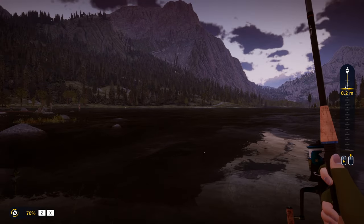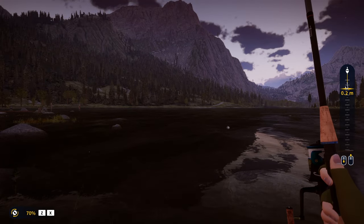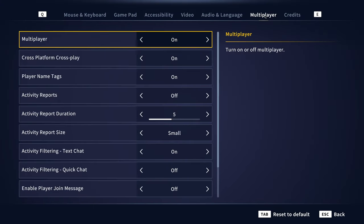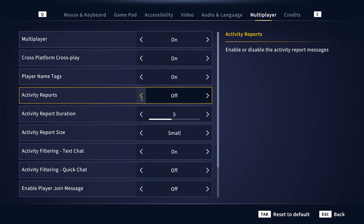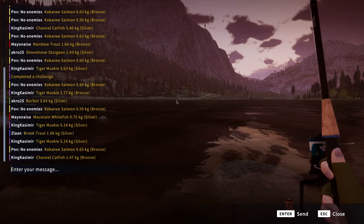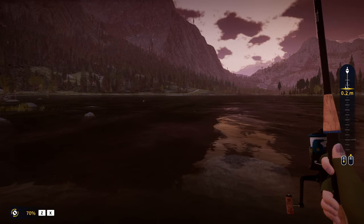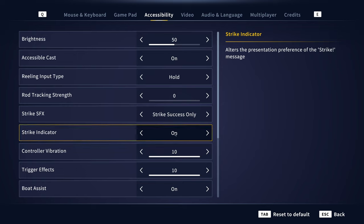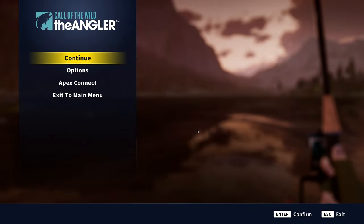Another important option is how to toggle the chat on and off, because it can be overwhelming. It's fun to see what other people are catching, but it gets to be too much. Go to Options → Multiplayer and toggle Activity Reports off. You can open the chat with Enter and close it with Escape. Also, go back to Accessibility and check the Strike Indicator setting — the game will tell you when to strike and you press right mouse button. You can turn it off or set it somewhere in between so you see the bite before striking.